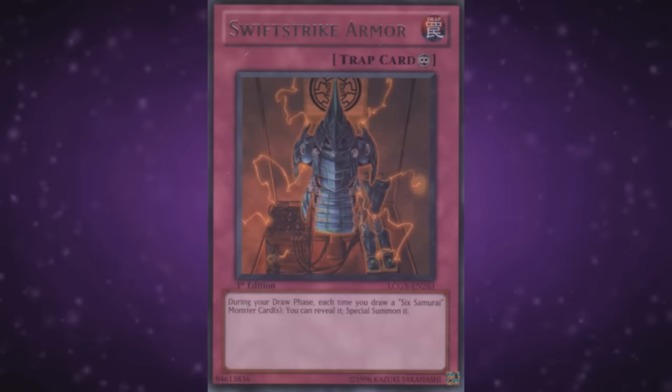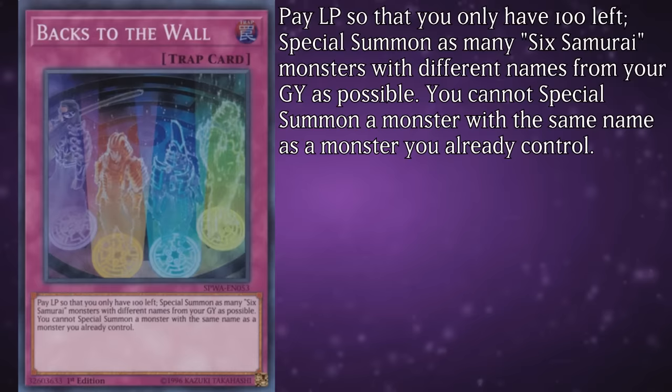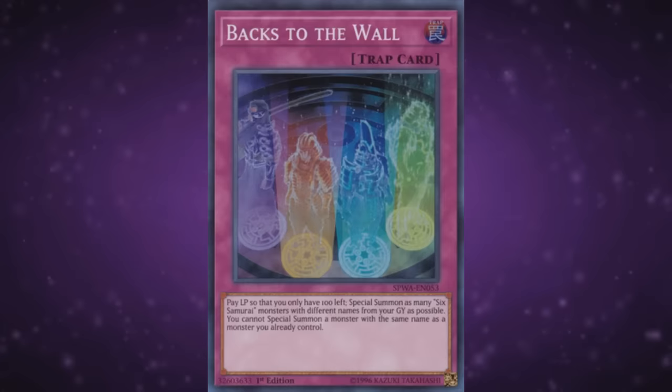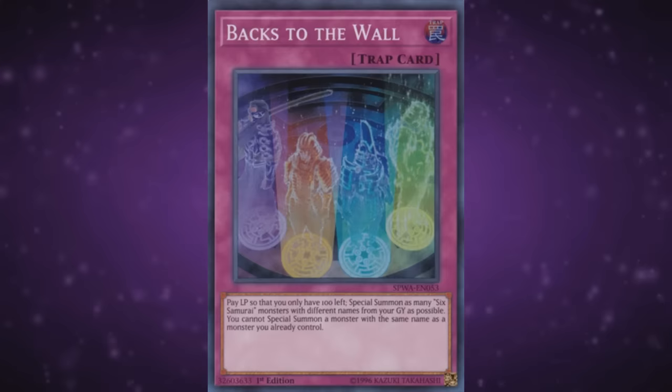That leaves us with five more trap cards, first of which is Backs to the Wall. Not necessarily a good card, but an extremely interesting one. Pay life points so that you only have 100 left, and special summon as many Six Samurai monsters from your graveyard as possible — you cannot special summon more than one monster with the same name, or a monster that has the same name as a monster on your field. This could be used as a last resort card, but most often it was just used as a play extender when going in for an OTK or massive field setup. Still, due to the insane risk of the cost, it never saw competitive relevance.